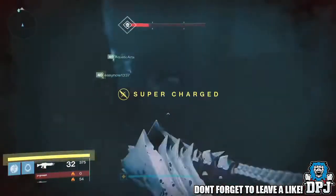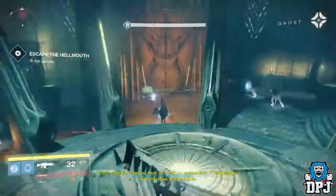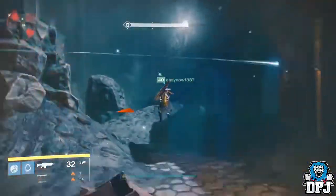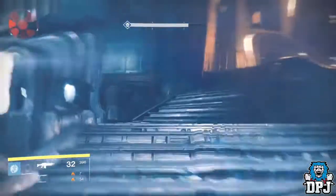You will eventually come to a room where you have to grab a relic and open a door, as you can see us running towards on screen now at 10x speed. Once that door is open you'll enter another room where you have to grab two relics to open a door, as you can see on screen now.